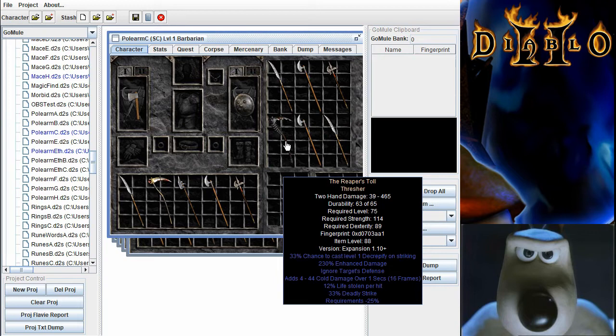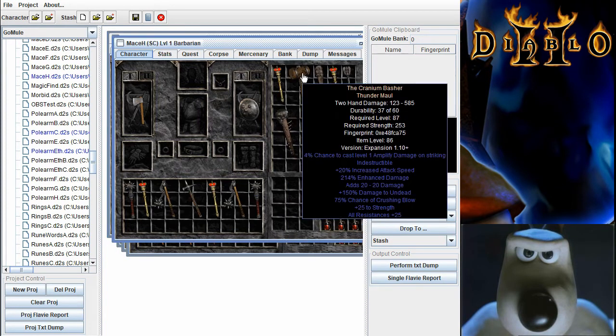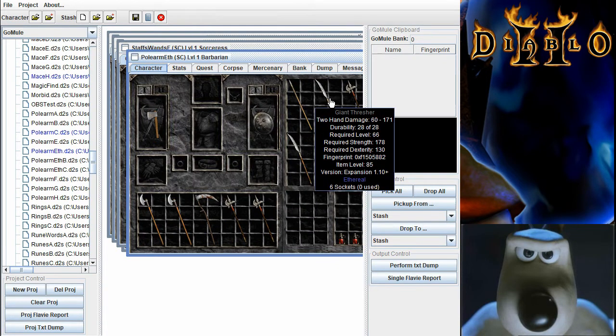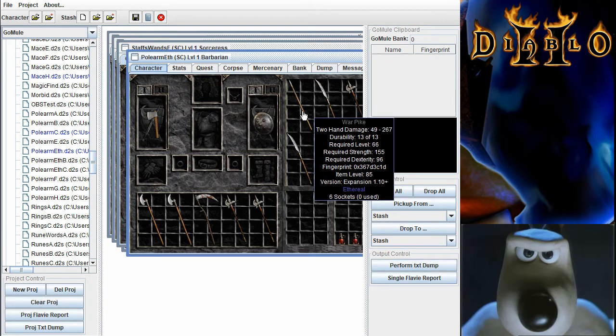There for example is a Reaper's Toll Thresher, which for some strange reason shows up in GoMule with a different graphic than it does within the game itself. There is the Cranium Basher Thunder Maul I found on stream, and there is a Death's Fathom. There is an Ethereal Six Socket Warpike and a Six Socket Ethereal Giant Thresher. If I ever find a Zod rune I will make Breath of the Dying in one of those, and I'll have to decide whether to go with the bigger damage of the Warpike or the greater attack speed of the Giant Thresher.